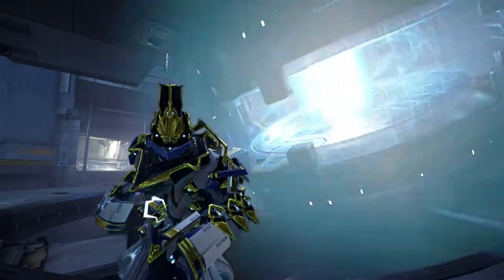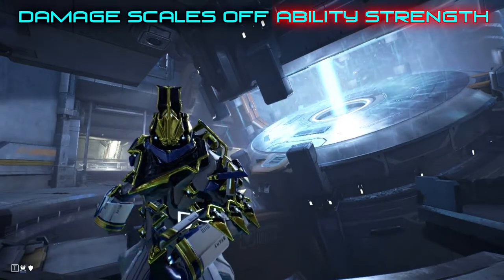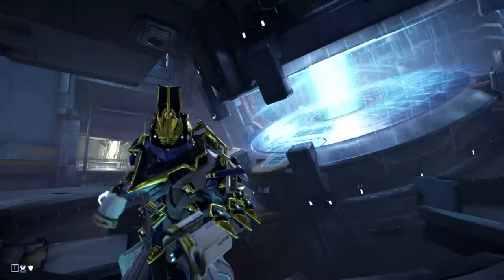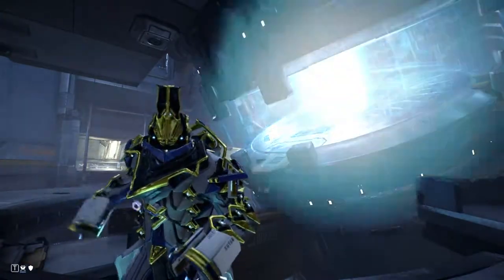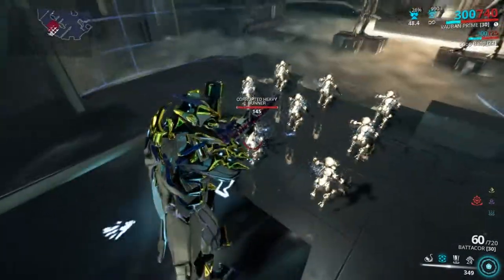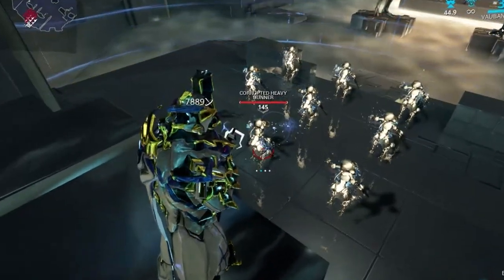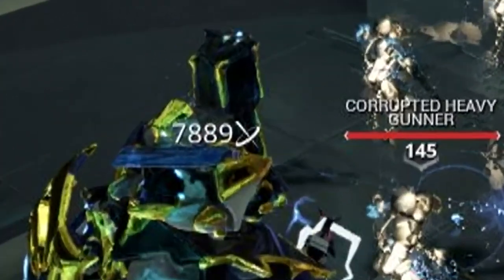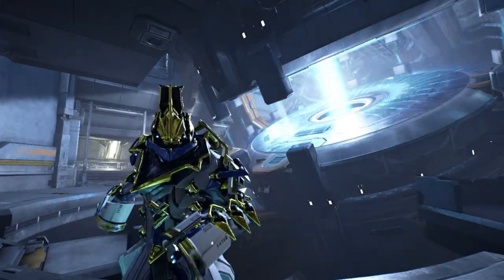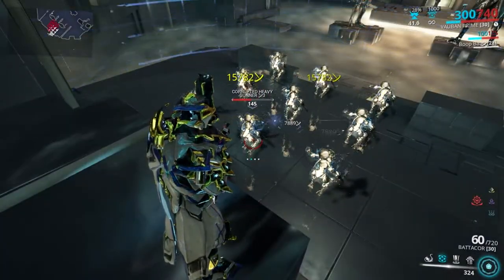Flechette Orb is goddam overpowered. It does 300 puncture damage at base, has 50% crit chance with a 2x multiplier, and its damage scales with enemy level. At level 145 with 110% ability strength, if you have an Override on yourself and the target is CC'd, it deals 7,870 damage. And that's before the 50% crit chance — if it crits, that's over 15,000. And this is per nail.